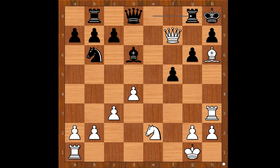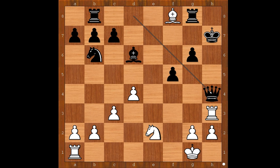White played a move and Black resigned. The move is Queen takes on H7, check. Black resigned in view of the continuation: King takes Queen, Bishop to F8 discovered check, Queen to H4, Rook takes Queen — checkmate.